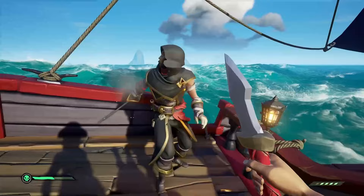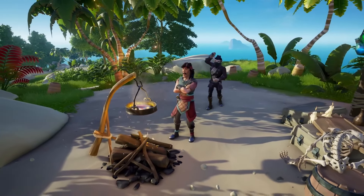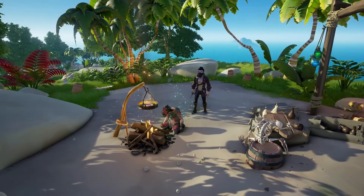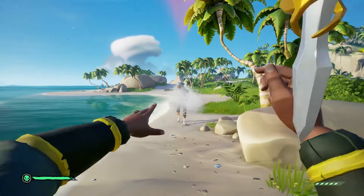You can equip daggers from the armory on your ship or other locations in Sea of Thieves, like in front of the weapon shop. This will take the place of one of your two permanent weapon slots. Just like the other permanent weapons in the game, you can customize the look of your daggers through the weapon shop or the Pirate Emporium.